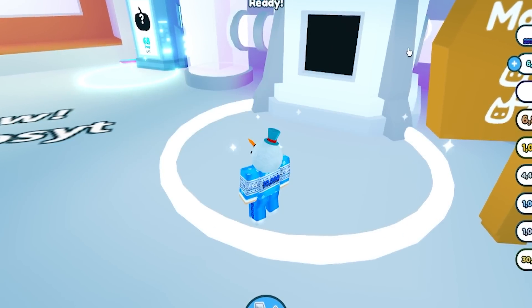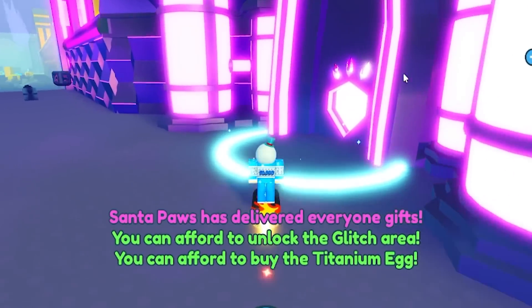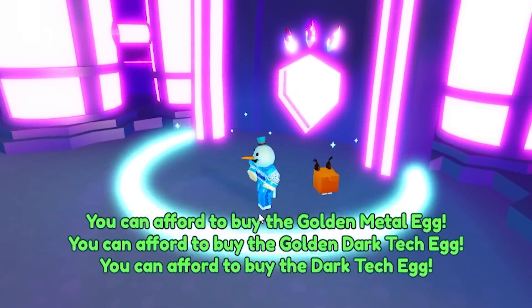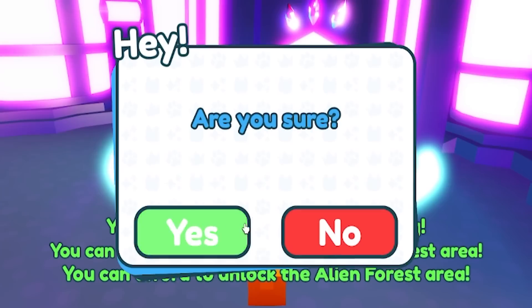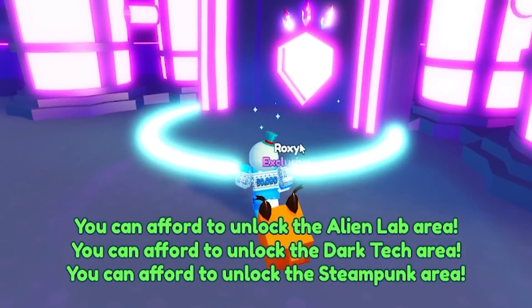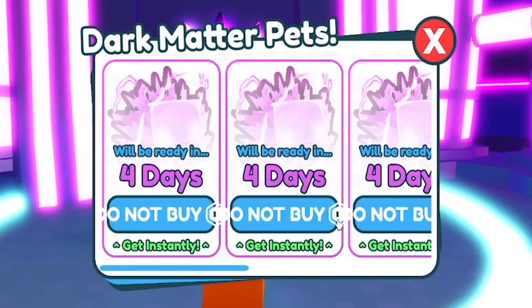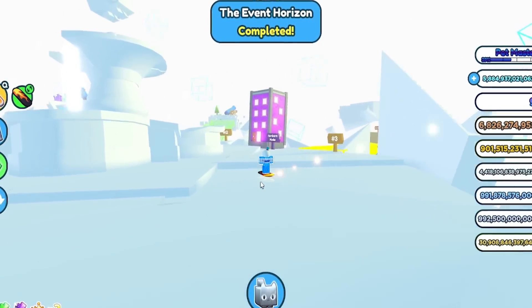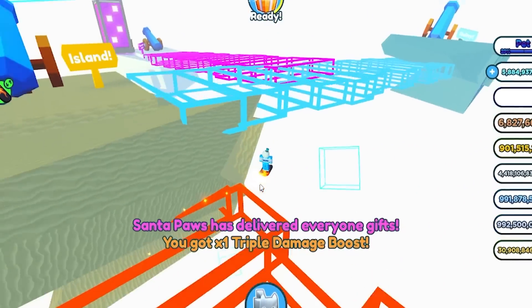They also have the ability to make ghost pets, and you need dark matter pets to do that. Let's see if we can get some dark matter pets to make ghost pets. I just realized that's going to be like five days long — we don't want that. But I think there is a way to skip it, so maybe we should set five days for all of these and skip it. Actually, there was a code for this but I forgot what it was, so we can't do that.